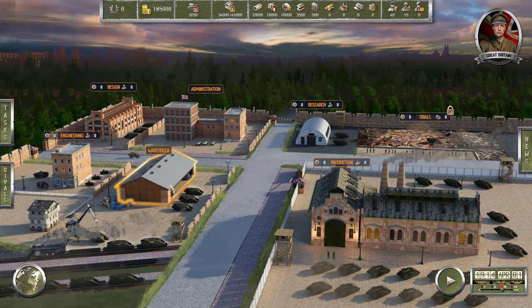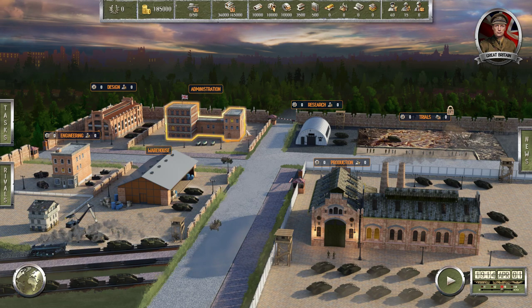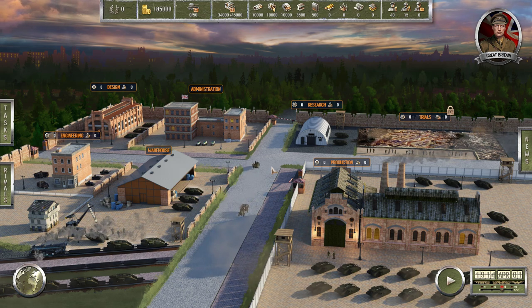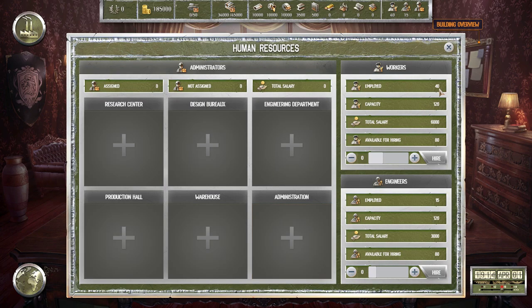We've also got the warehouse for stocking tanks and raw materials, admin, and production. The first thing I want to do is take what I learned from my last playthrough where I failed horribly - I basically just ran out of money. I think the reason is I wasn't focused enough, so let's design one particular tank and be successful with that: a female tank, primarily armed with machine guns. Our first visit is going to be the admin sector to look at our staff. We've got 40 workers costing £6,000 per month and 15 engineers. The first thing we're going to do is fire all our workers - they're too expensive while we're just researching tanks. We'll hire workers later.